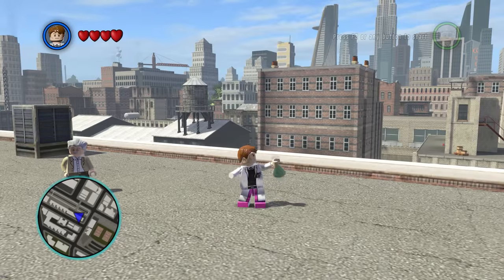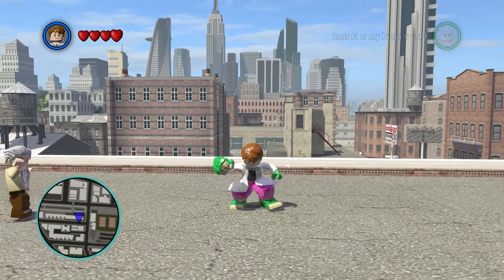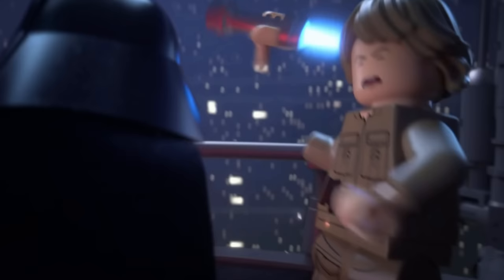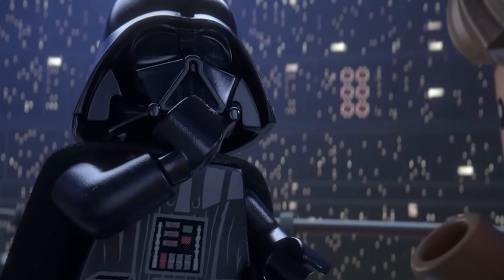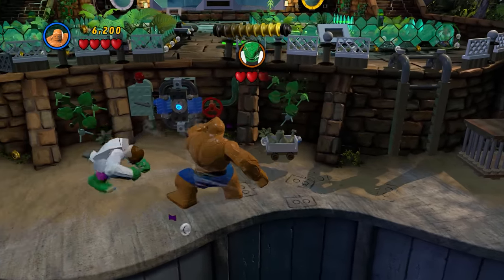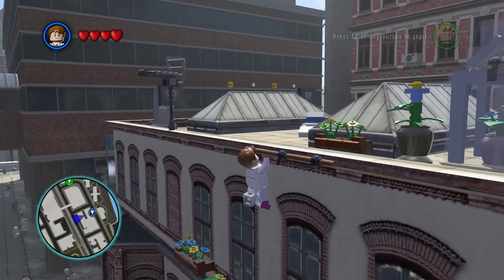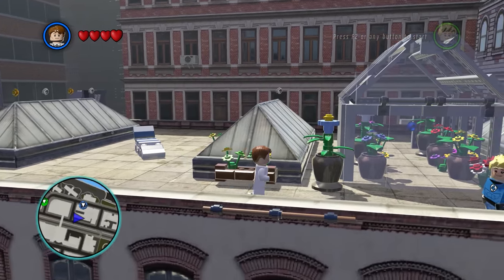This is the Lizard, aka Kurt Connors, and the whole reason why he became the Lizard was to regrow his hand. Even though he is made out of LEGO, he could just simply stick one back on. So how come even though Kurt Connors has one hand, he can effortlessly climb ladders and hold onto bars with no issue, even pulling himself up?